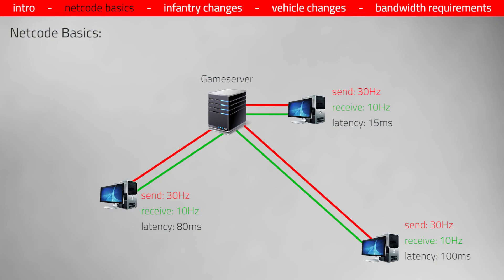The server and your client, which can be a PC or a console, communicate with each other. This communication is done in intervals, and these are different for sending and receiving data, or updates as these are called. Your client is sending 30 updates per second to the server, which is a fixed value that cannot be changed. Receiving updates from the server however happens at a much lower rate — only 10 times per second, that is one update every 100 milliseconds. In layman's terms this means that your client sees the other players as if it would watch a video that is played at 10 frames per second.